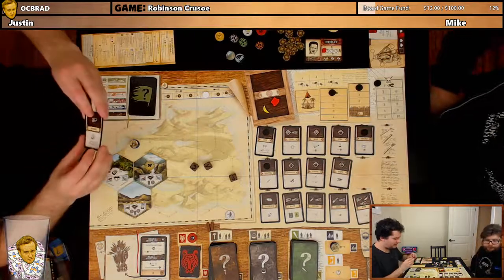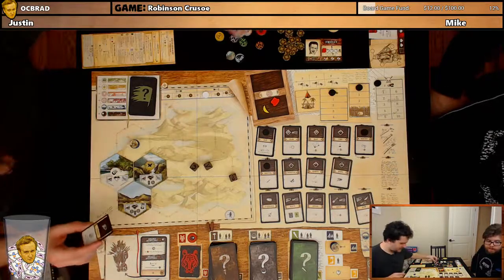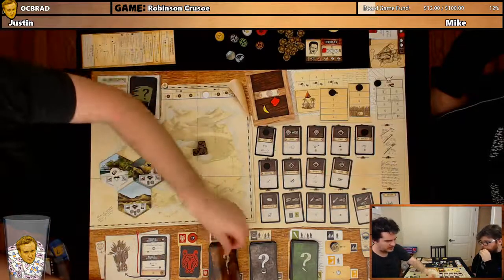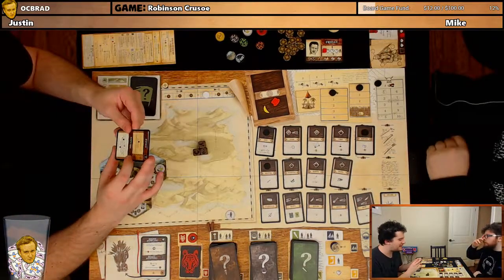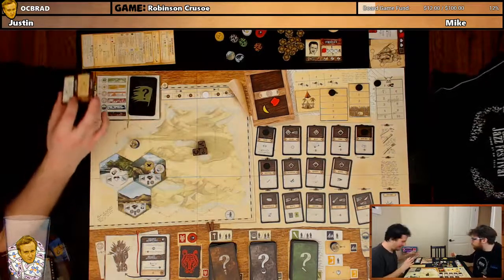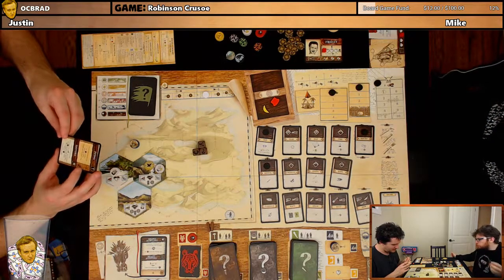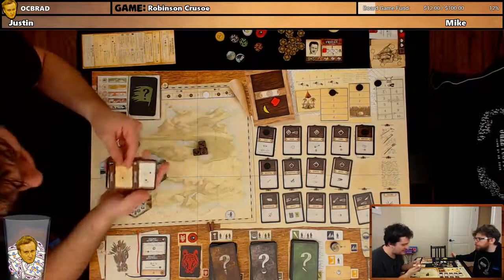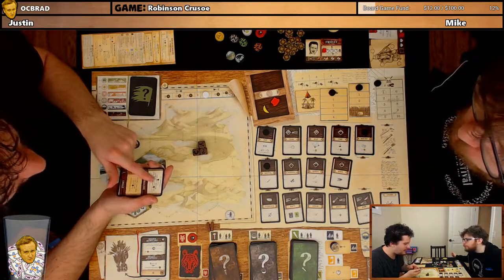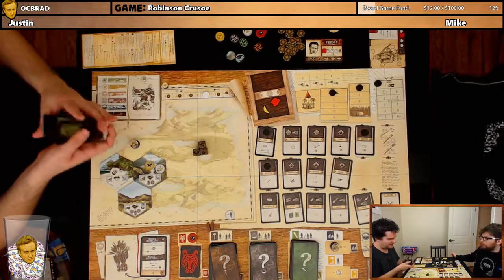I built the snare! That gives us plus one food on the tile with our camp — so we always get more food production there. I do suffer a wound, and I draw an event card: 'You have been stung by a bee.' This gets shuffled into the event deck. If you don't have medicine, the character with a wound on their belly only has one available worker action this round. I'm allergic to bees, man.